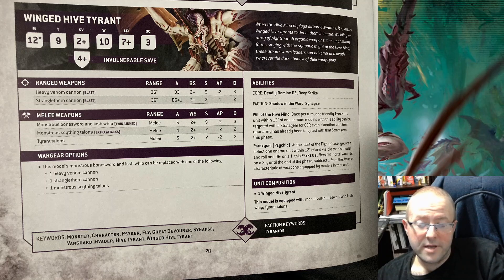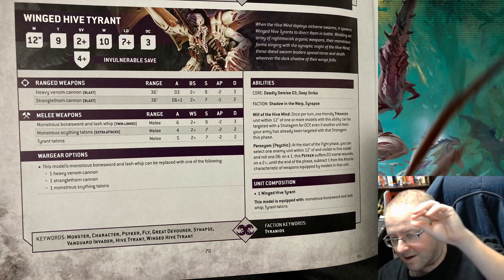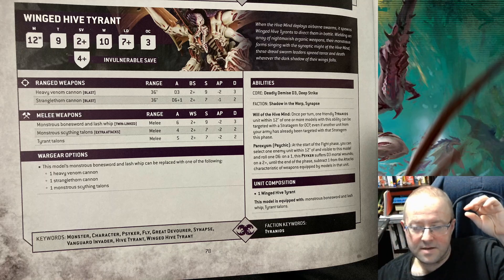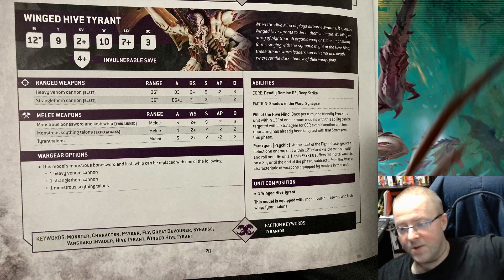Deadly Demise, Deep Strike. I've experimented with Winged Hive Tyrants as backfield harassment — being able to drop in, fly over, and take or contest an objective. I just haven't had OC3 win me an objective yet.